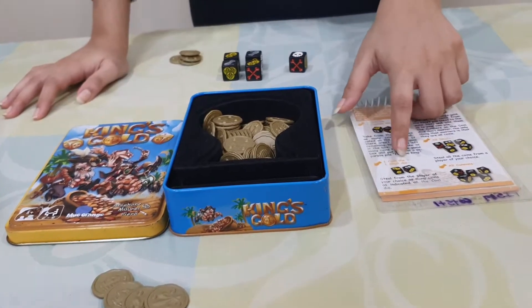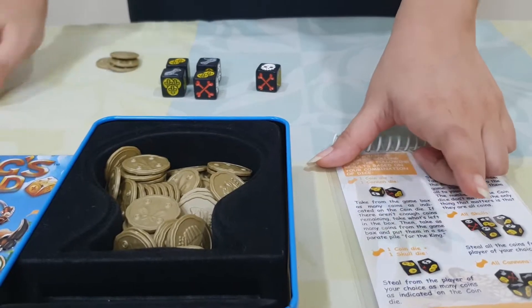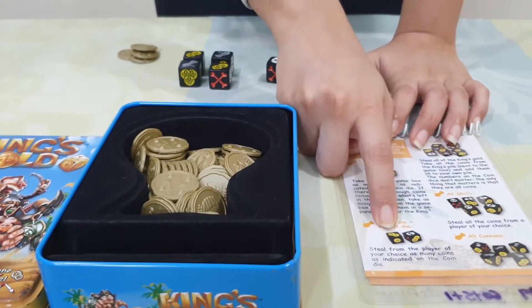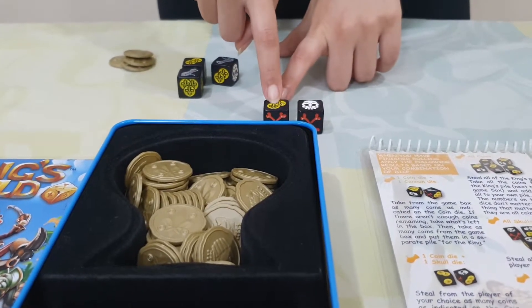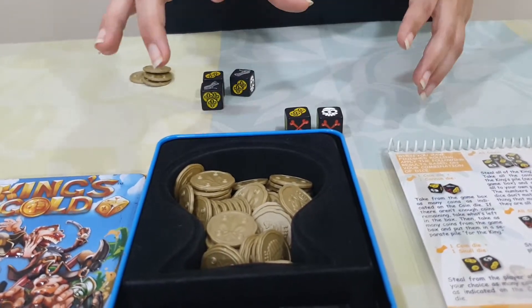The next combination is 1 coin die and 1 skull die. Whenever one gets such a combination, they can steal the amount of coins indicated on the dice from an opponent. So if this is the combination I get, I can steal 2 coins from any player of my choice.